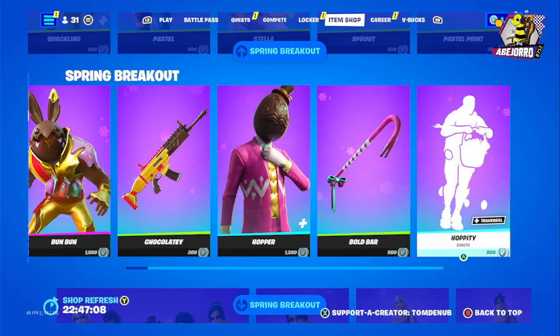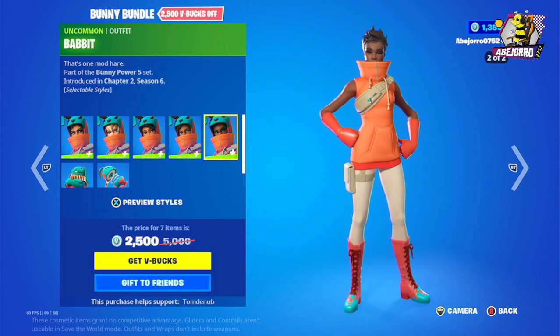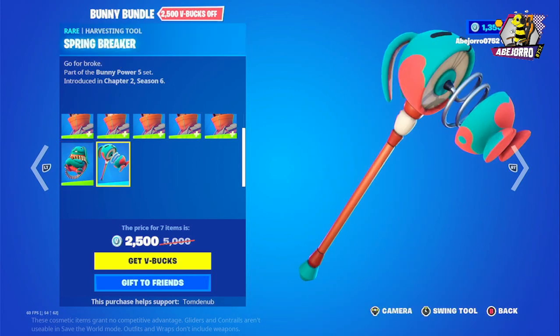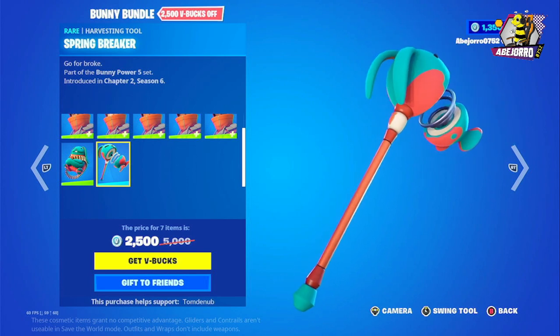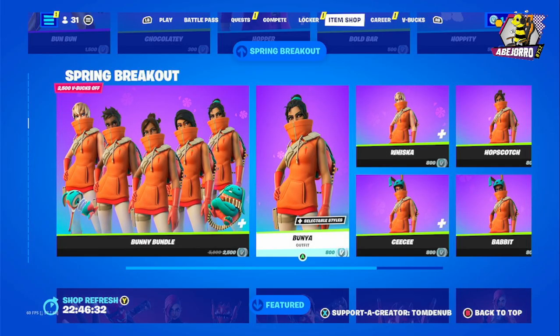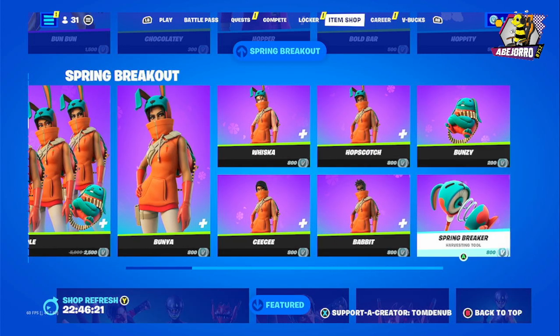500 V-Bucks. Now let's click on the Bunny Bundle. We have Bunya, Wiska, CC, Hopscotch, Babbit, and Bunsey the back bling, and the Spring Breaker harvesting tool. The price of the bundle is 2,500 V-Bucks. Separately: Bunya 800, Wiska 800, CC 800, Babbit 800, Hopscotch 800, Bunsey 200 V-Bucks, and the Spring Breaker harvesting tool 800 V-Bucks.